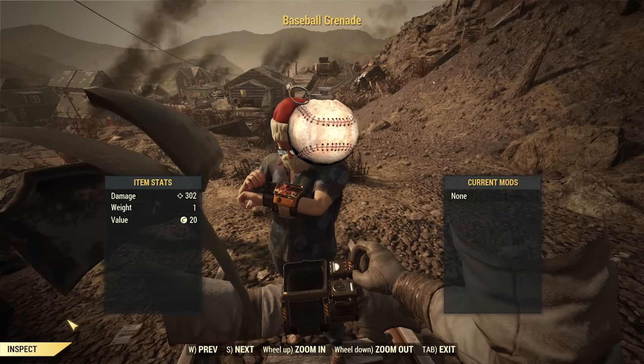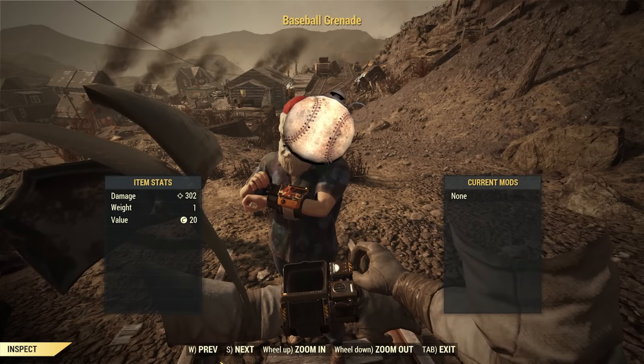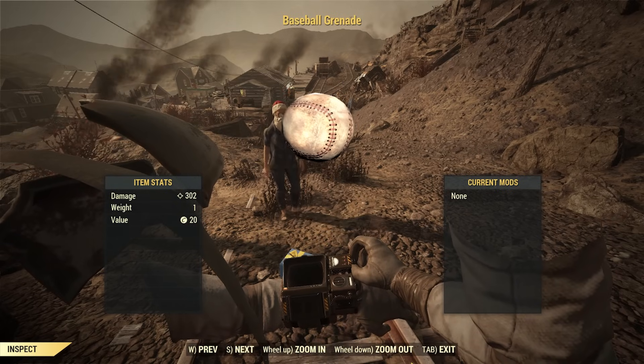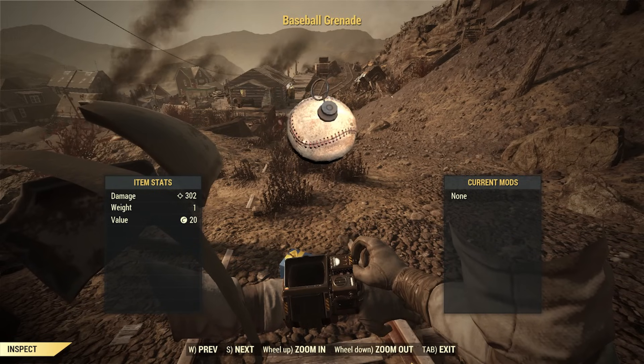The baseball grenade can be crafted and requires adhesive, a baseball, steel, fertilizer, and oil — items that actually make sense, since nitrogen fertilizer has been recognized as a dangerous explosive. In Fallout 76, the baseball grenade actually becomes more powerful than the frag grenade and has the same crafting requirements, except no longer requiring a baseball, just cork instead — even though baseballs can be found as junk items in the game.